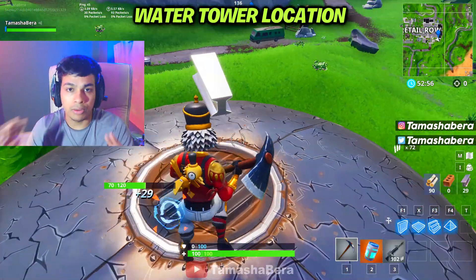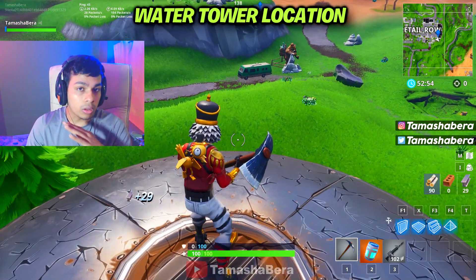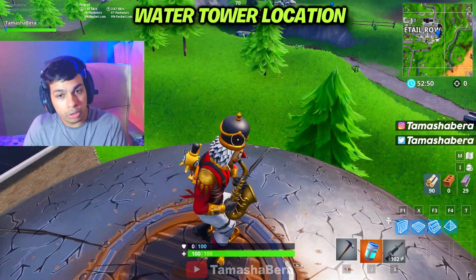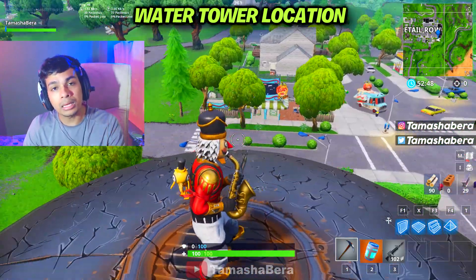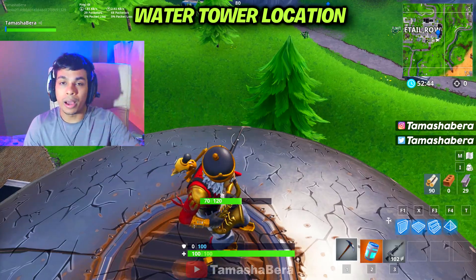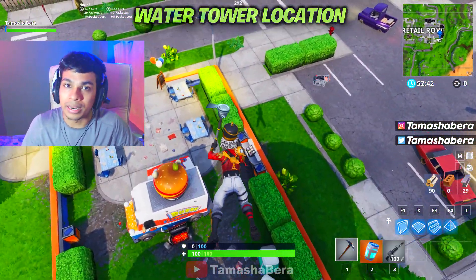If I were you, I'd just quickly use a locker emote, dance, and then leave the game. I mean, if you want you can continue the game, but it's definitely up to you. I've shown you guys the proper location in this video. I hope this helped — make sure you give this video a big like, subscribe to the channel for more videos, and check out the videos appearing on screen right now.